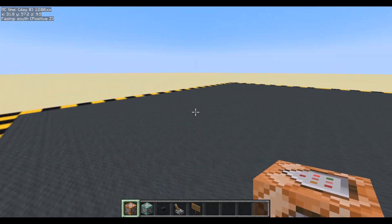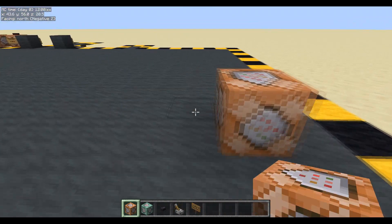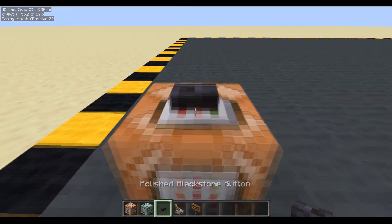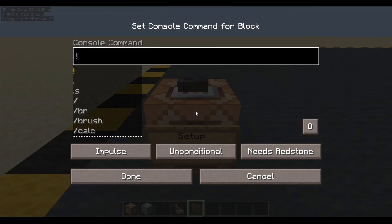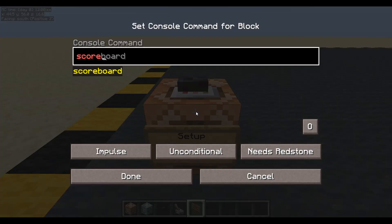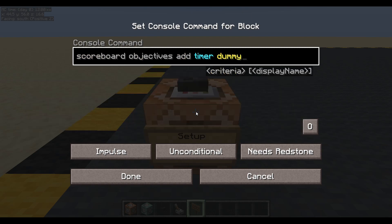We're going to need some scoreboard objectives. I want one to use as a timer because we don't need to be running this command 20 times a second. Once a second is okay because we're going to be checking when the mob dies and it takes a second to die. So as long as we're doing it at least once a second, this will work. So we'll have scoreboard objectives add timer - it'll be a dummy. That's my timer.